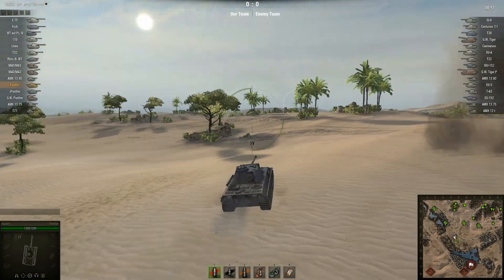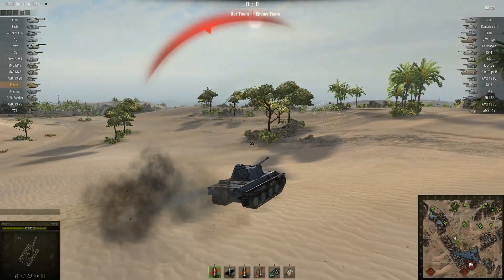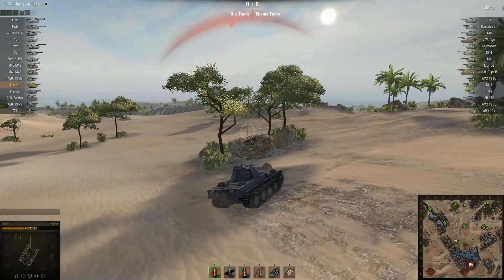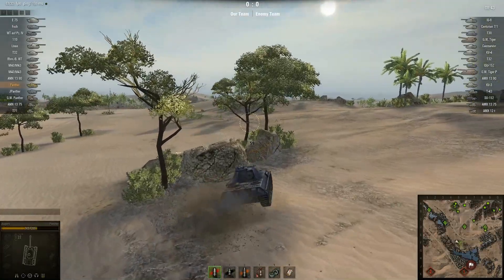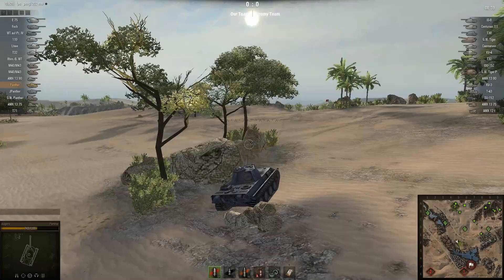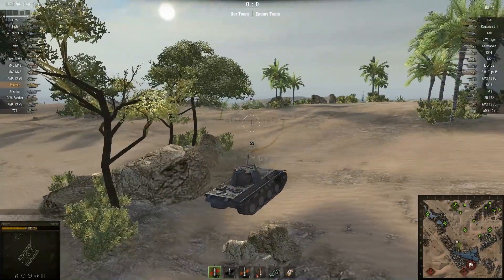Artillery takes a shot at me and that was a poor shot at artillery. But I'm getting hit from that other ridge over there, the one that the enemy usually holds. So I go hide behind the rocks and just chill out for a bit because I figure I'm probably out of their view range.